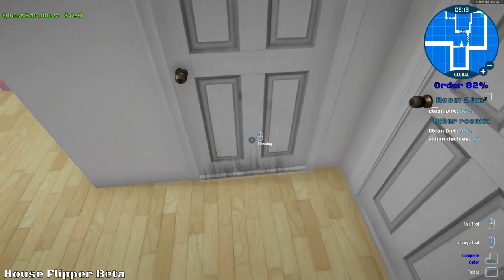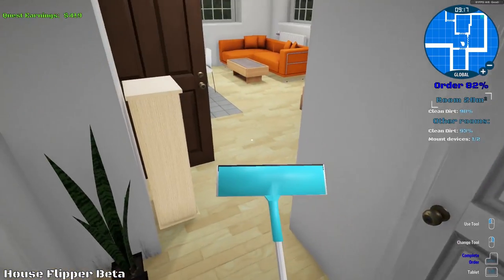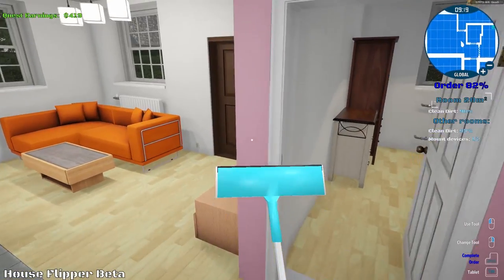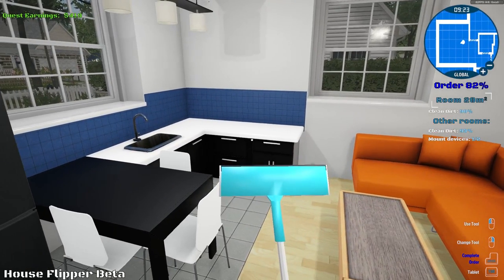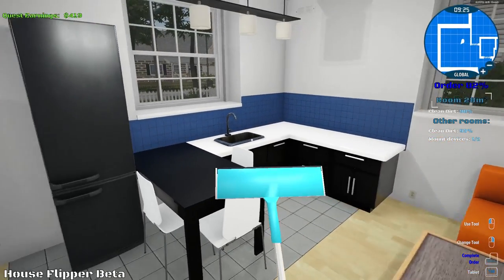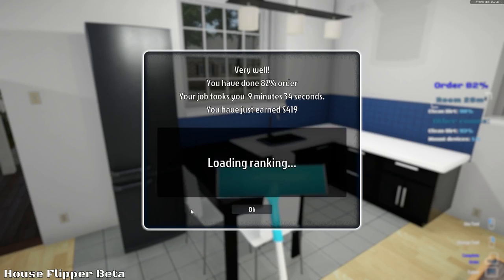Let's get the mop back out. I didn't realize that the doors could get dirty too, so there's probably some more dirty doors somewhere. This looks good enough - I think we're good here. So I'm going to hit return and hopefully we'll see what happens. 82% done - four hundred nineteen dollars. We're gonna complete that because I'm tired of mopping. Very well, you have done 82% of the order. Your job took nine minutes and 34 seconds.